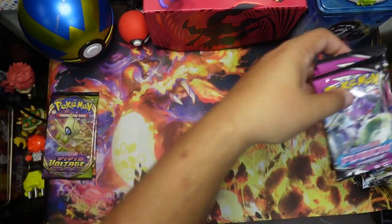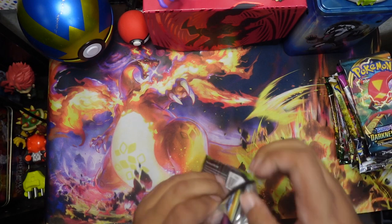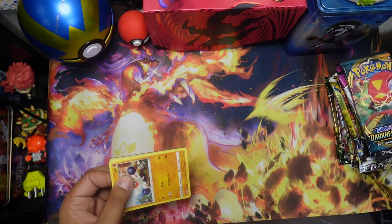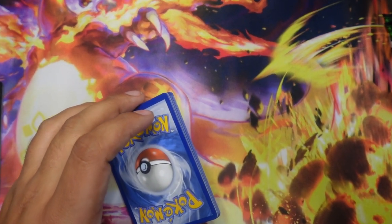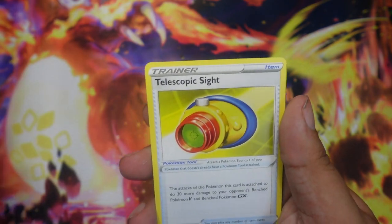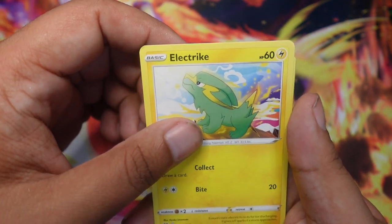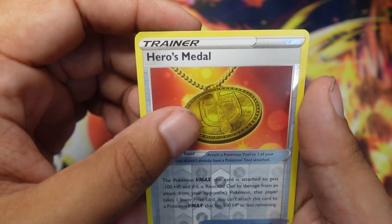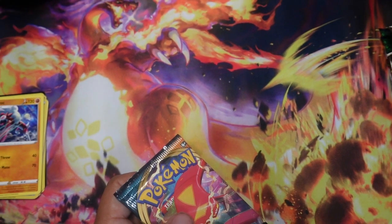Starting off with Vivid Voltage. Usually when we only have one pack I don't have high hopes. Code card with white border. Four to the front: Fire Energy, Telescopic Sights, Mightyena, Stunfisk, Clobbopus, Electric, Exeggcute, Eevee, Woobat — reverse Heroes Metal, and Lycanroc. Yep, I did not expect much, therefore we didn't get much.